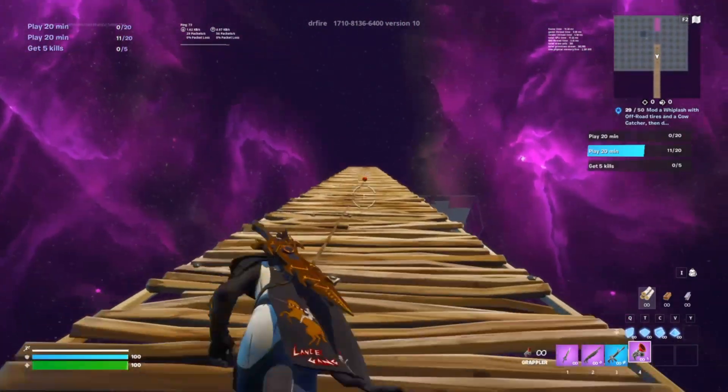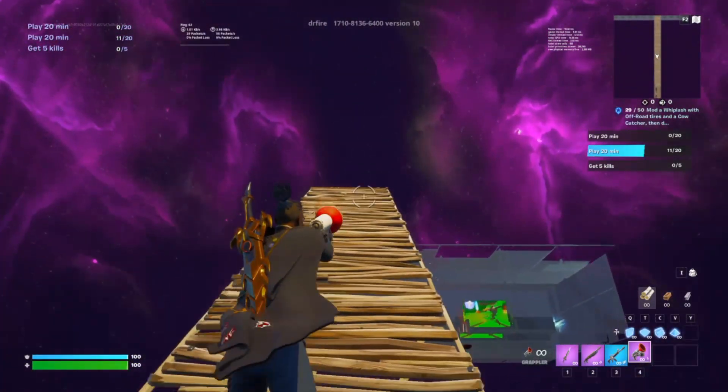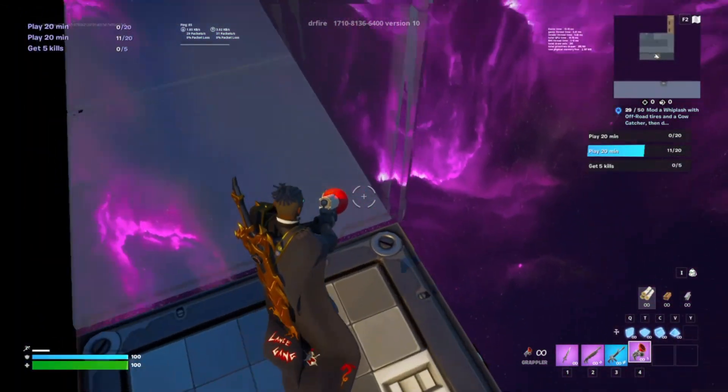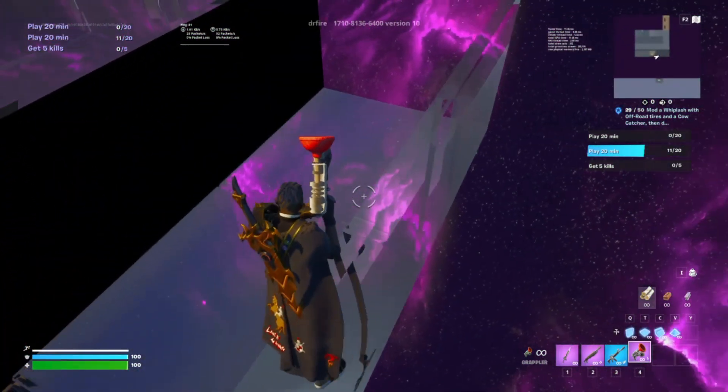Now, since we already have a ramp going up, we're going to go back to that exact same box up in the sky. Just use the grappler and then sprint across here, then come all the way down this side and mantle up on this glass right here.